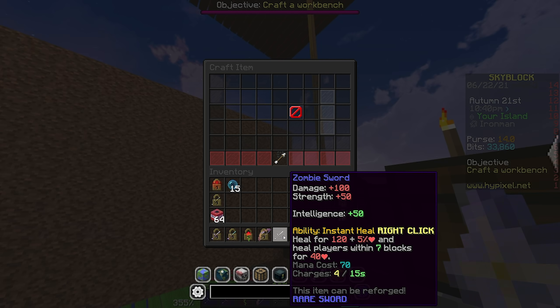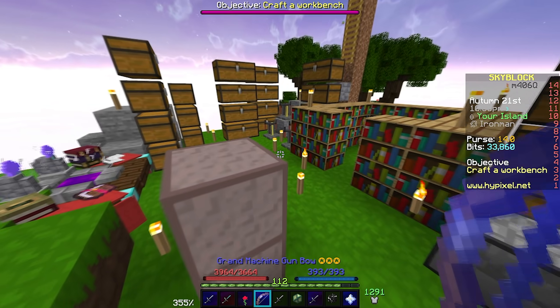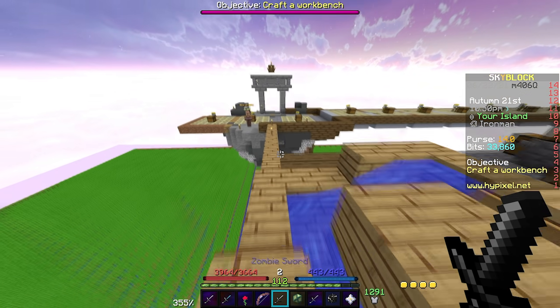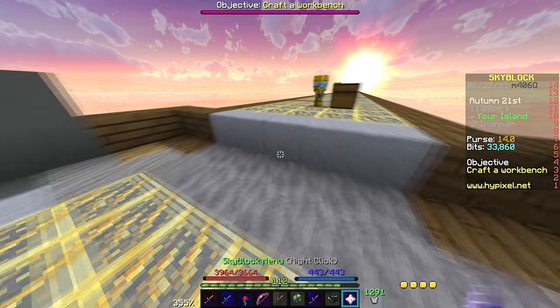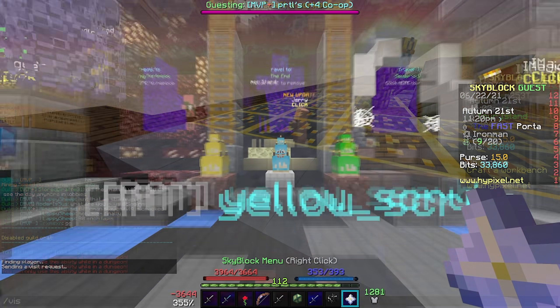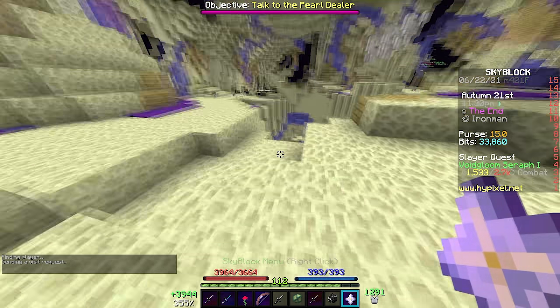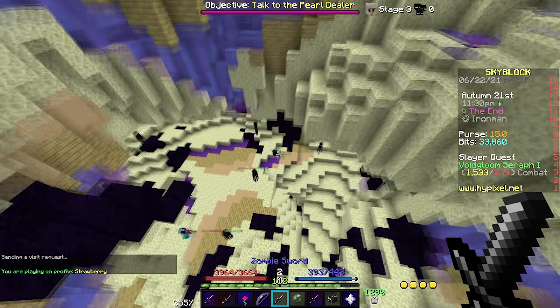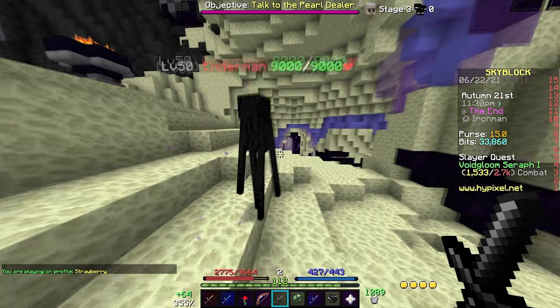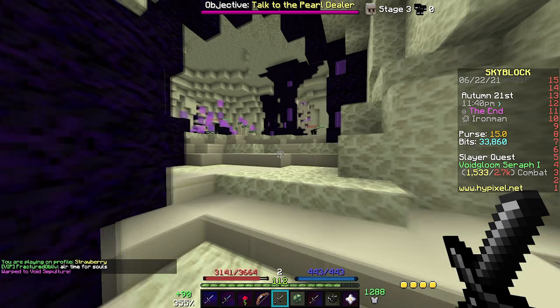We finally crafted the Zombie Sword. This took a long time - I've been collecting Rotten Flesh basically since I started this series and we just now finally got 8 stacks of Enchanted Flesh. This sword heals me for 120 health and 5% of my maximum health, and heals people around me a little bit too. So basically if I get really low health I can spam this sword and it puts me back to full health. Everyone should have this sword if you're playing Dungeons - it's just a lifesaver.